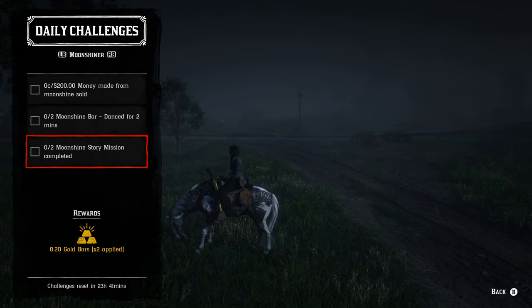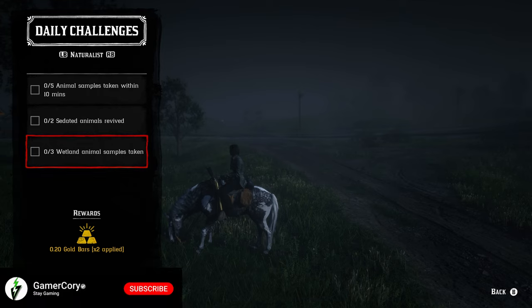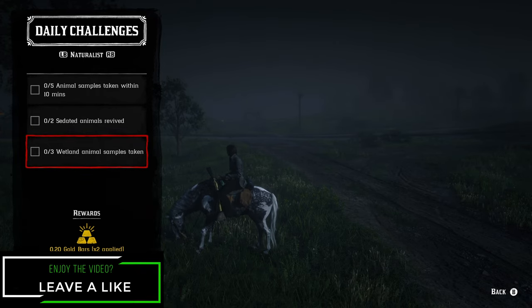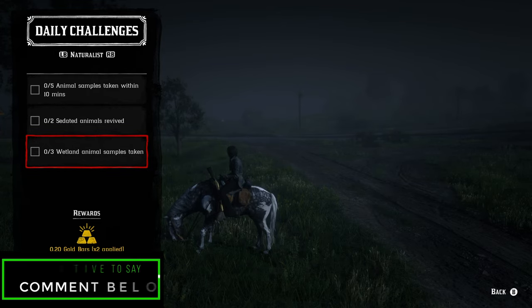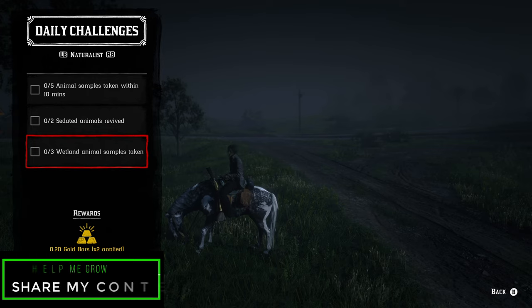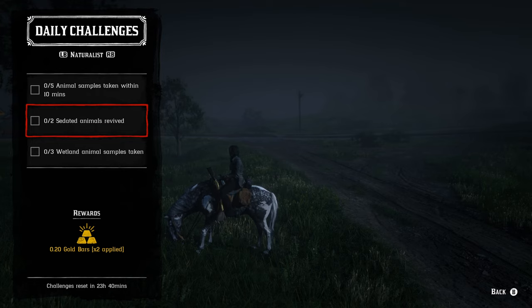For the naturalist role, five animal samples taken within 10 minutes — I like to do this at Valentine or Emerald Station since the farmland animals are the easiest. For two sedated animals revived, if you don't have the pamphlet it costs $5 per revival, so $10 total — not bad. For three wetland animal samples, I like going after larger alligators since they're the easiest to sedate. The naturalist role challenges can all be done in under five to ten minutes.